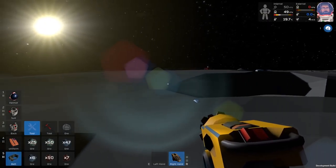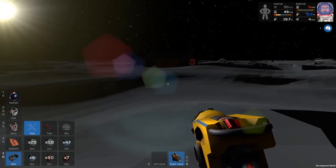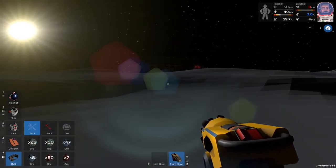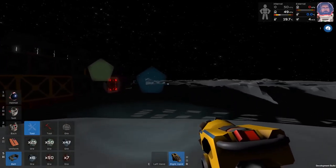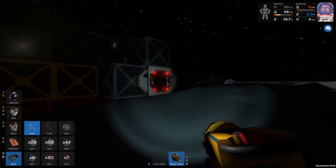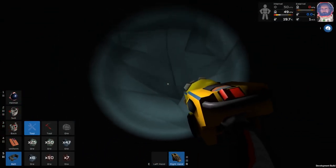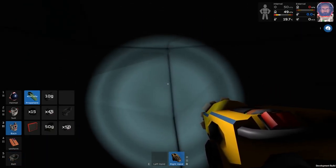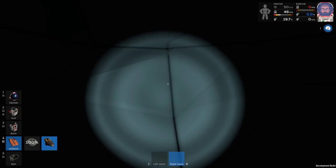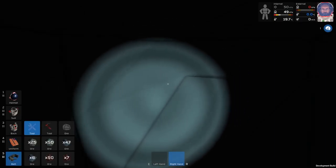We do need this beacon to be basically on permanently, so we can always set off and find our way back. I don't like having to switch things on and juggle batteries the whole time. I've got some volatile as well as copper, so I'll go down my pit. I kind of like having instant access to the drill.